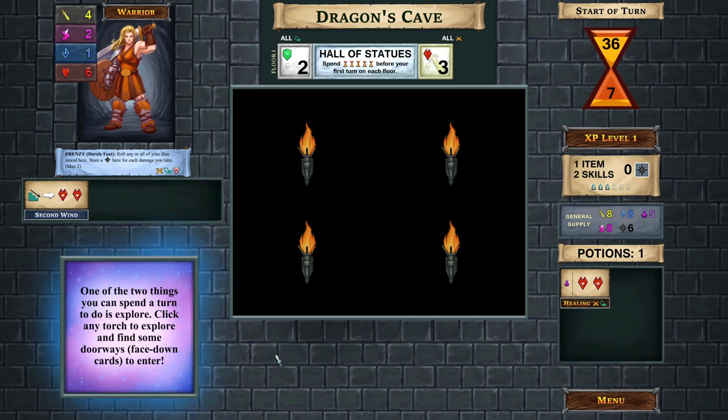That gives us a couple of different actions: one is to explore, and one is to enter a room and have an encounter. I found this interface a little bit overwhelming the first time I saw it, so I want to make it potentially easier for you.